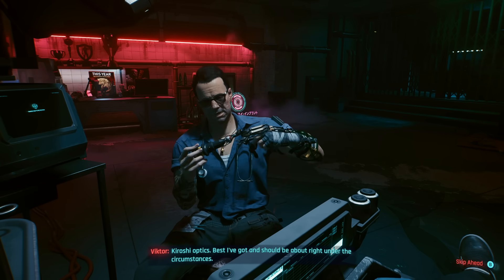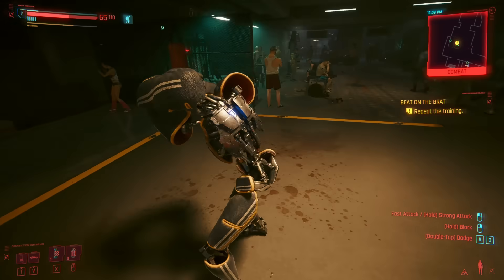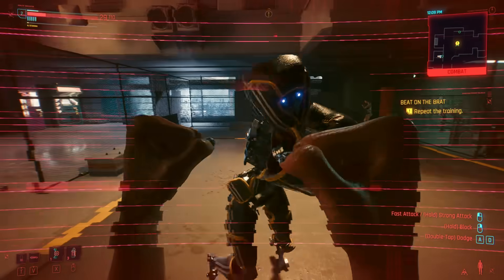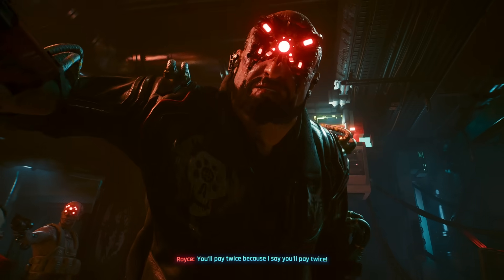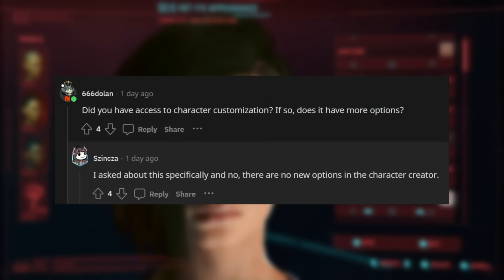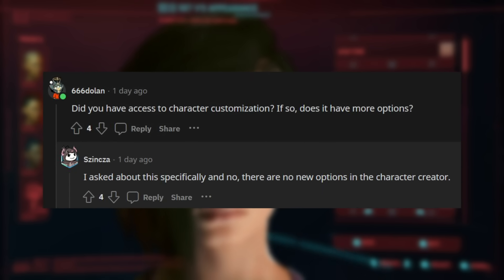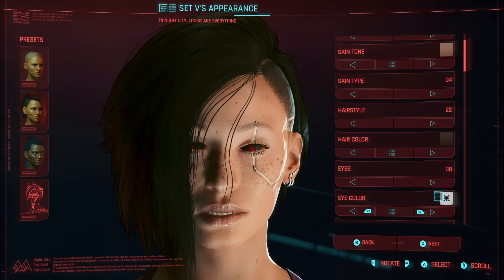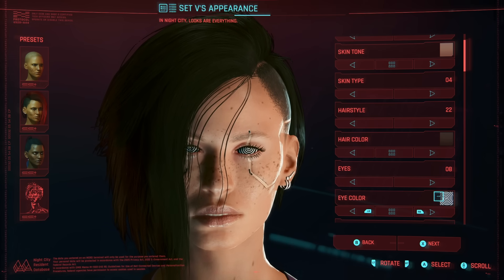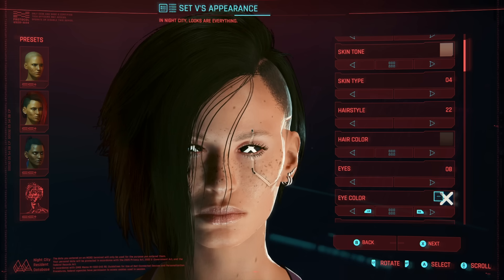If you load a save where V is fully chromed, you'll receive a message from Vic telling you to go to the nearest Ripper doc to redistribute. This was done because during playtesting, characters were experiencing such massive debuffs that they were instantly dying in fights — so they went full Edgerunners with this. Cyberpsychosis is still not a mechanic, so don't expect something like the popular Edgerunner wannabe mod. Character customization allegedly will not be expanded, which is an odd one given how many main components of the game they've touched.